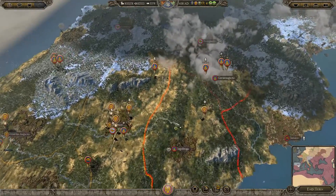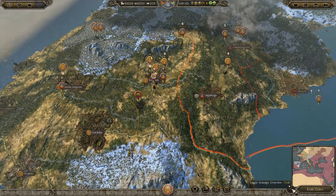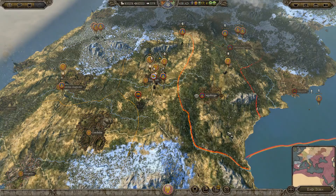Welcome to part 43 of the Eastern Roman campaign for Total War: Attila. In the last part we pushed up into Iberia, took Marita Augusta and completed Lusitania. We came under siege in Narbonensis but it's not a really big issue. What we want to do is keep pushing up here, maybe complete Carthenensis and then take out Galicia, which would drive the Caledonians back. We also want to basically try and destroy the Geats.